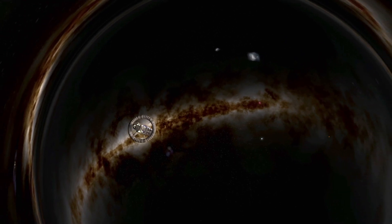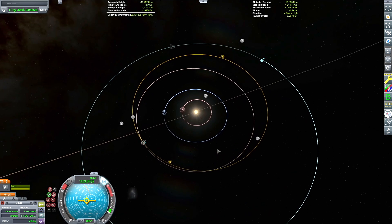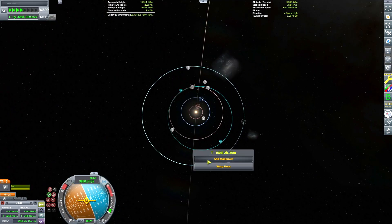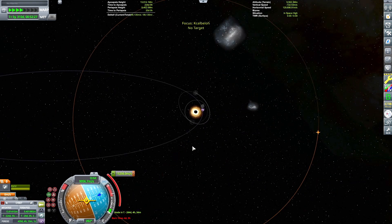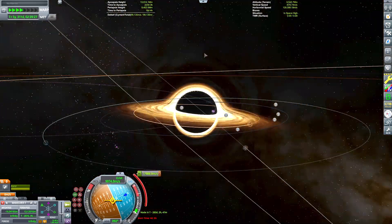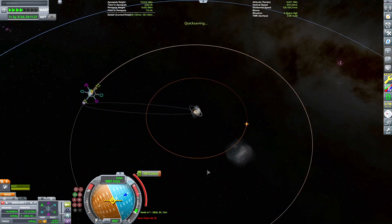We've exited the wormhole, everything's chilling. The wormhole on this side orbits a desert ringed, Duna-esque planet called Sara. The direction we've exited has put us on an escape trajectory out of this planetary system into a slightly elliptical orbit around its parent star, an orange dwarf called Sun Orc. Sun Orc, like a few other stars in the Kakaovalo system, orbits the black hole at the center of the same name. So we're going to have to plot a huge multi-day burn to exit Sun Orc's sphere of influence.